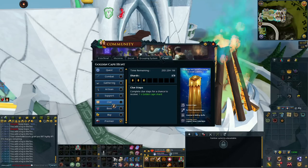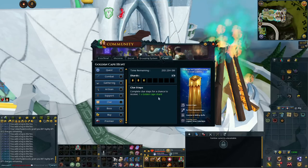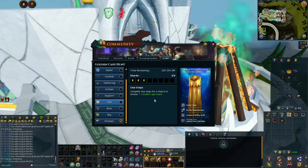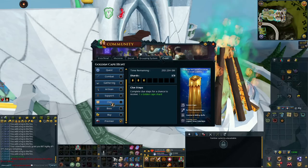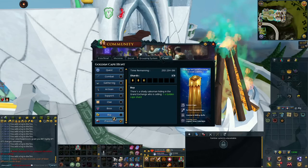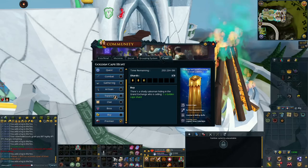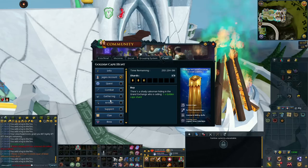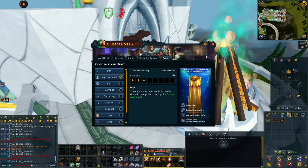And then there are clue scrolls. If you are someone that enjoys doing clue scrolls, that's a good way to do it as well. Personally I'm not a huge fan, but it's another chance at getting the shard. For me, that's definitely one I'll skip. I'm going to skip the clue scroll and buying the shard, and then I'll just get the other five. I'll probably do the quest, and then get the rest from the skilling shards and the boss shard. It's pretty easy to get the eight as long as you play a little bit throughout the 25 to 26 days.